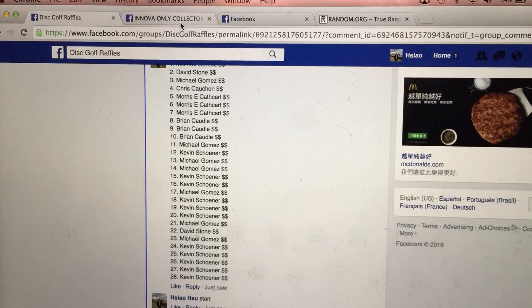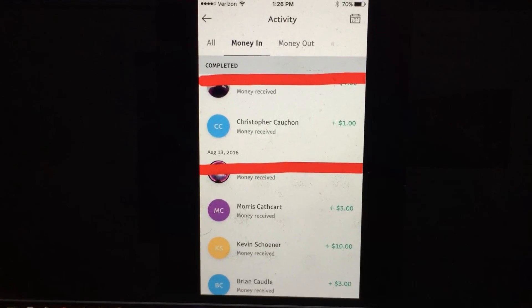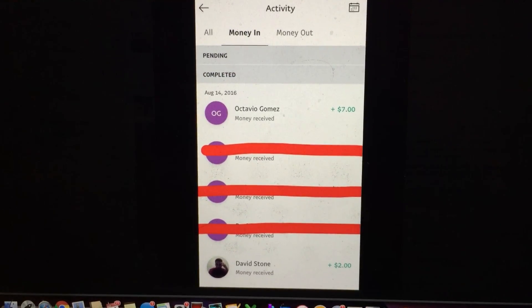Let's go ahead and check PayPal. We got two sets. There's your first set of PayPal payments right there. Second set of PayPal payments right there.